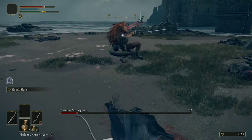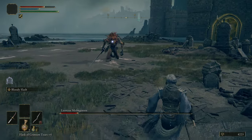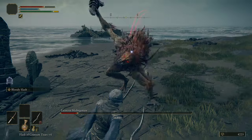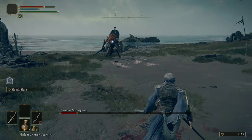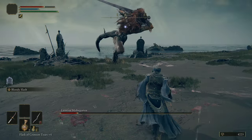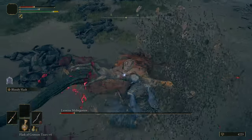Same with that attack there. With that double horizontal 360 slash, if you are too close, chances are one of them will hit you unless you jump. Because it goes a little bit lower towards the legs, you can jump over it, but if you try to dodge, you're likely going to get hit by the first or the second one because of the actual timing of it. That's just the reality of that specific attack.